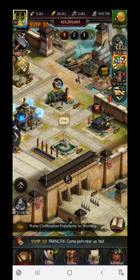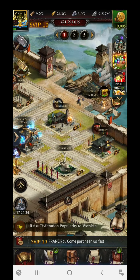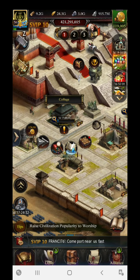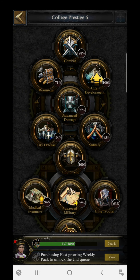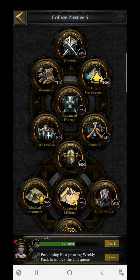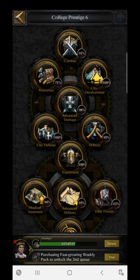Let's start with the science research. If you haven't started science research or your science research is quite poor, I strongly recommend you start going for it. The reason is that science gives you a lot of research power. You have to cover each and every section — whether it's defense, attack, or the damage section — as all sections give you 100% increment in research power.